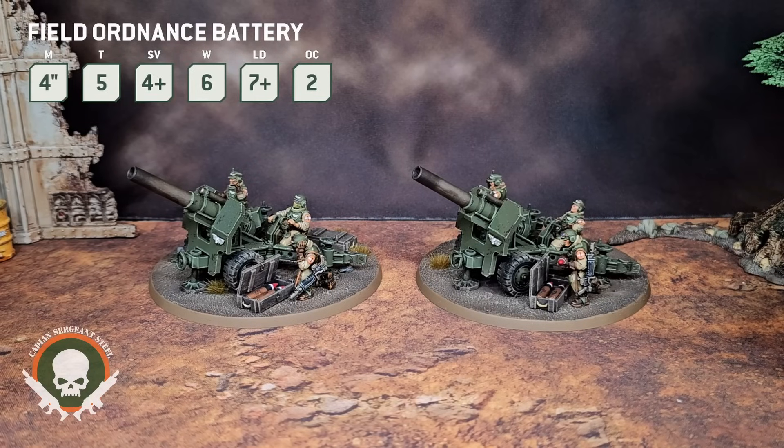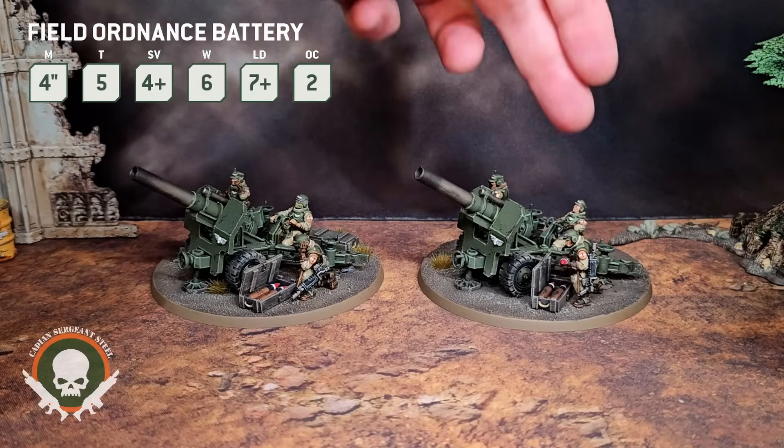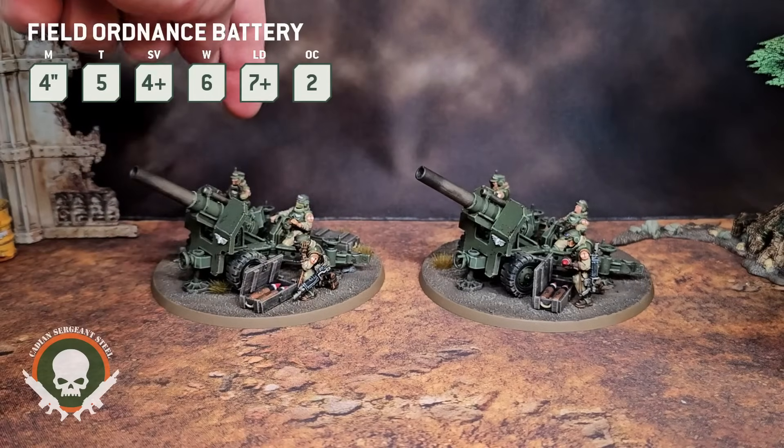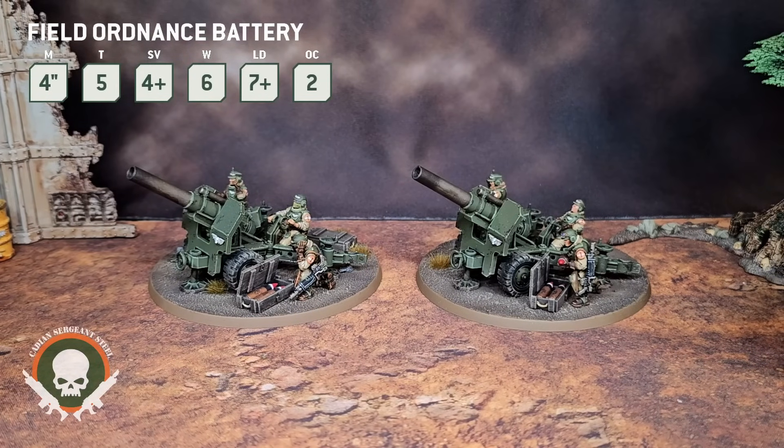Every time you accumulate 6 wounds, you remove one of these models and it doesn't degrade — overall great stats. As for wargear, every single one of these models has a las gun and a las pistol, then you choose between the Heavy Las Cannon, Bombast Field Gun, and Malleus Rocket Launcher. An easy way to remember it is each infantryman on the base has a weapon: one with the las gun, one with a pistol, and one operating the artillery itself.